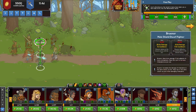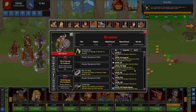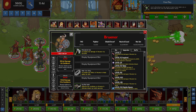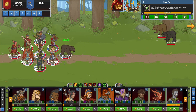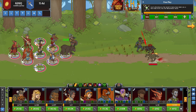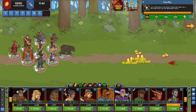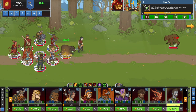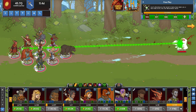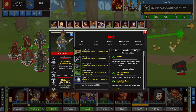My third row is Brunor. His rally ability increases the base damage of champions in the same column as Brunor by 9.00k, which is another huge DPS boost. Now it's going to be higher than that number shown because it incorporates all the upgrades — my guys are at really high levels like 740 and 430, so it's incorporating all the upgrades to that bonus.